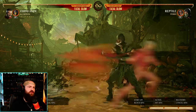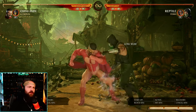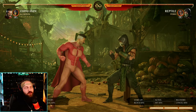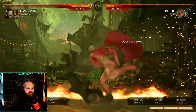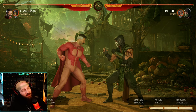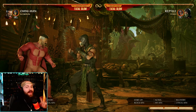Omni-Man mains are going to be happy. Your forward 2 was an overhead, but it is now a pop-up as well. So you get a good mix — forward 3 for lows and now forward 2 for a pop-up. With the right cameo that's just more combo extension. If you're fighting an Omni-Man, you better watch that mix, and if you're in the corner, that's easily extendable as a combo without a cameo.